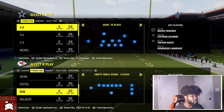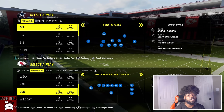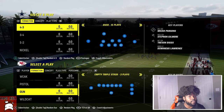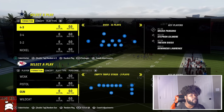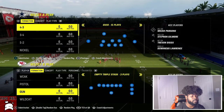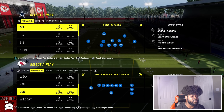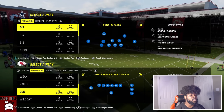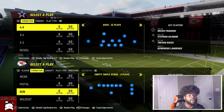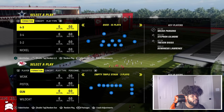Moving forward, when you first come to this it's going to be on a tight end three package. What you want to do is switch this to put your quarterback in, unless you're playing MUT or playing with a team that has a quarterback-caliber player at the tight end three position. Unless you're on MUT way later in the year, you're really going to want to put it on your quarterback.